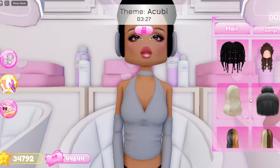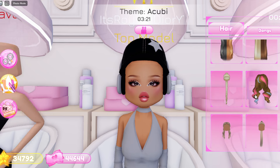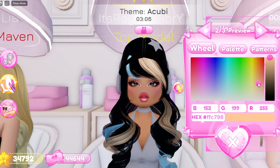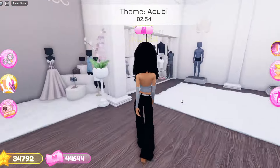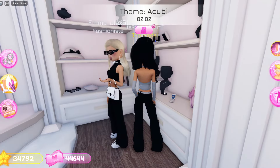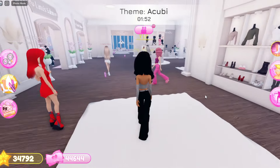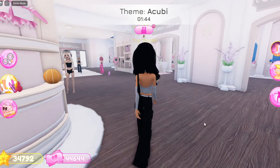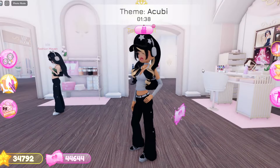Someone's already here — it's okay, I'll just wait and do my hair in the meantime. For my hair, I'm going with this one right here in black with blonde highlights. My outfit looks so cute so far! Now for shoes, I'm going with these in black and gray. I'm grabbing this necklace in black, and for my bag I'm going with this one in black. My nails are gonna be in black. Now we're done with the Akubi theme!